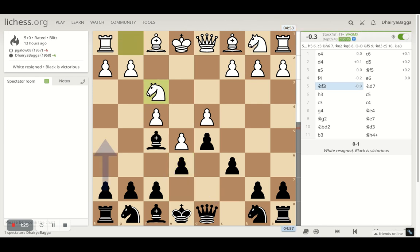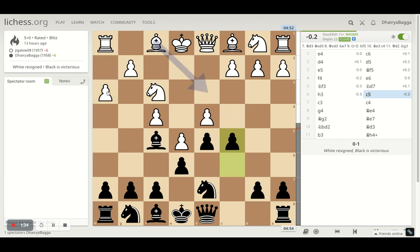I played e6, which was the best move. Opponent plays Nf3, I go with Nd7, trying to develop the knight first and maybe go for a pawn break. But my opponent played h3, so I played c5, still trying to break open from there.